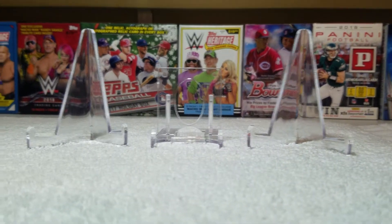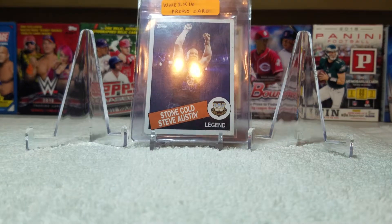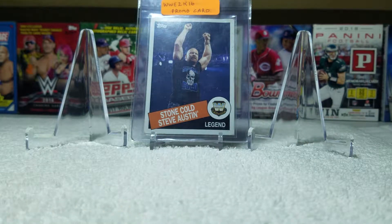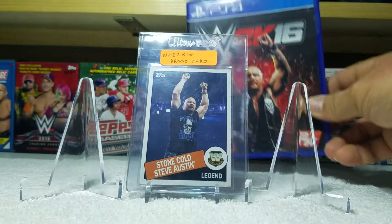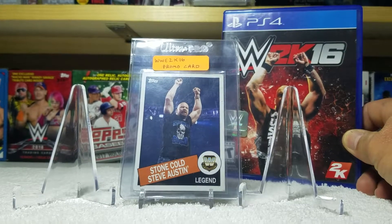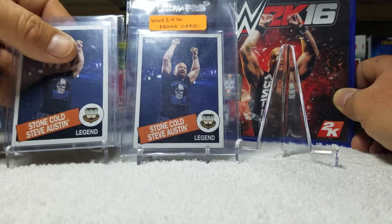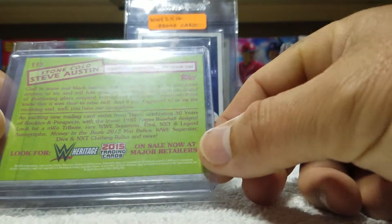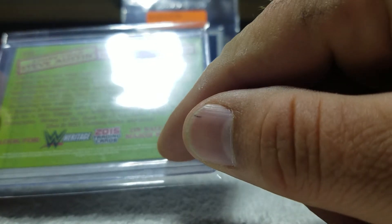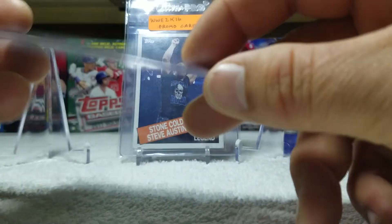What's up everybody, we're back and this time I'm posing a question. Right here we have a Stone Cold Steve Austin card — pretty Stone Cold Steve Austin card — and as you can see it says WWE 2K16 promo card. This is the game it came from. I bought the PlayStation 4 version and you did get the Stone Cold Steve Austin card. This is a 2015 Topps card included in the 2016 game — a promo card. At the bottom it tells you you're getting the 85 Topps design, tribute to the NWO, and so on.